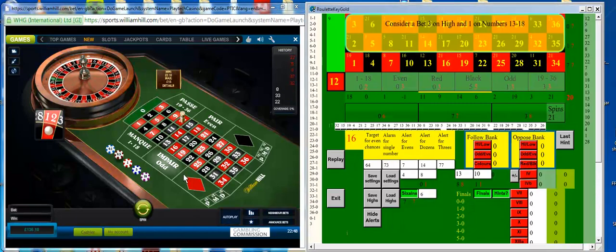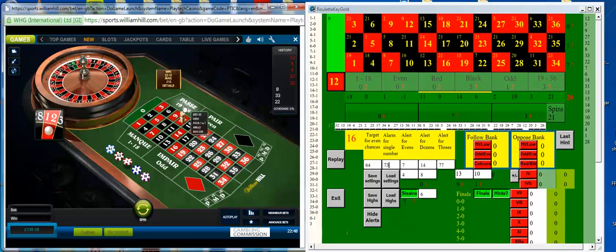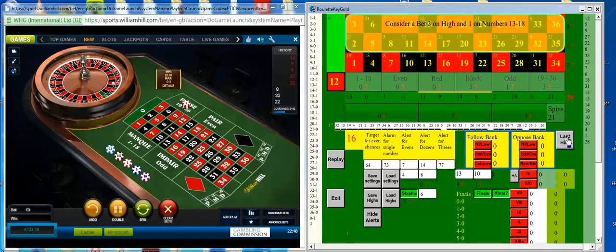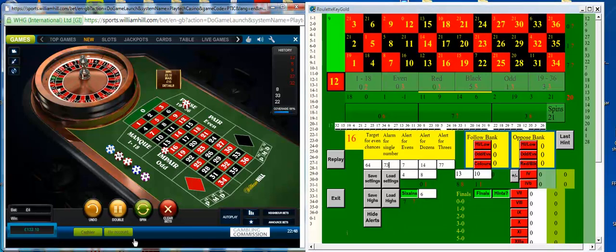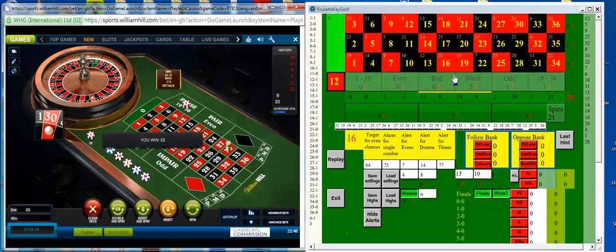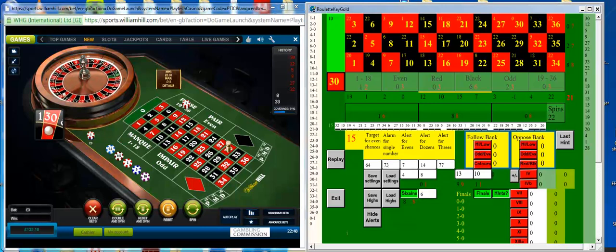Here's another signal — 3 on high and 1 on the numbers 13 to 18. This time I'll put a full stake: 3 pounds on high and 1 pound on the numbers 13 to 18. So it's just a one bet, no progressions, and it wins straight away. We went 30, high comes in. I'll carry on.